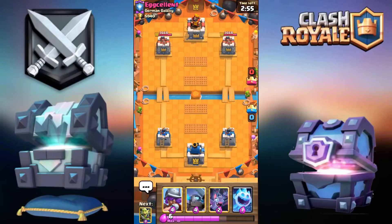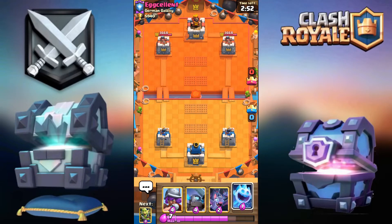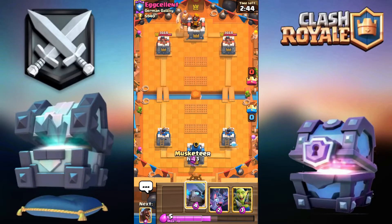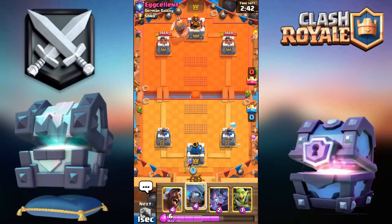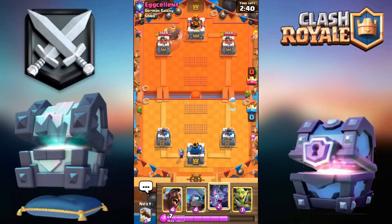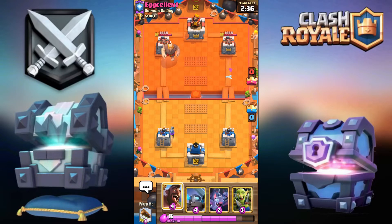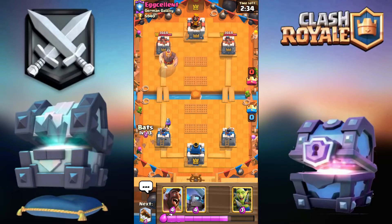You'll always want to constantly keep applying pressure — never let go, just keep cycling, saving your mini pekka for defense and you should be good. Try predicting things with the log. You don't have a fireball on this deck so you'll always want to keep the hogs coming in.